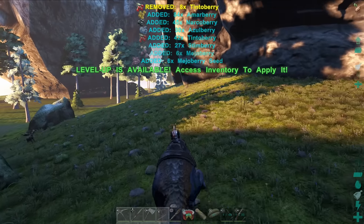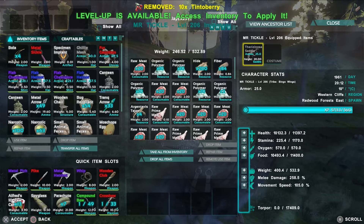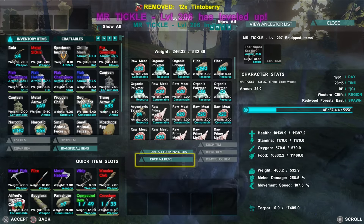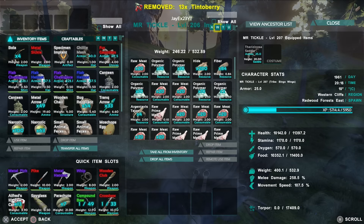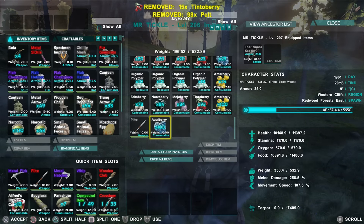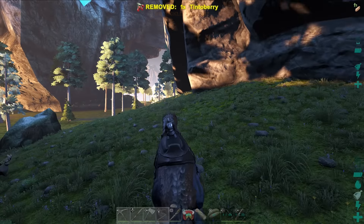They'll maybe make the Megalosaurus more common so Therizinos are a bit easier to kibble tame, but yeah pretty cool. I'm going to start putting some levels into movement speed — it'll be useful. Dropping some of the pelt and stuff I don't need. We've got a pike in here as well, not bad. Time to head back to base — I think my Pteranodons might be ready.